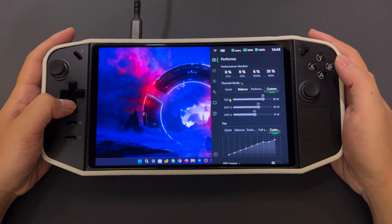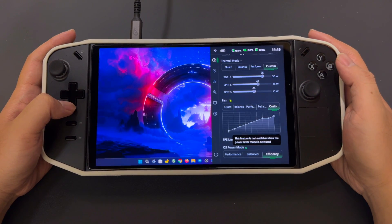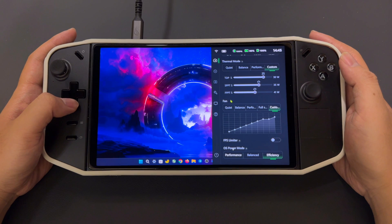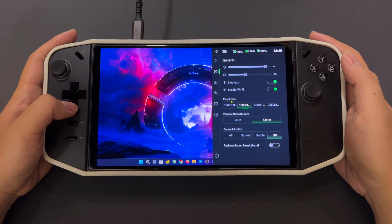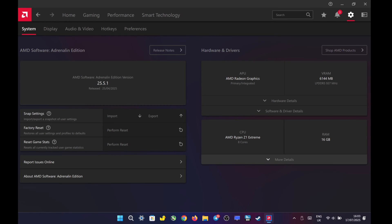In Legion settings, I set TDP to 25 watts, OS power to efficiency, display resolution to 1600 by 1000 at 144 hertz, and VRAM to 6 gigabytes. The settings in AMD Adrenaline software 25.5.1 are kept at default. This test is based solely on in-game settings.